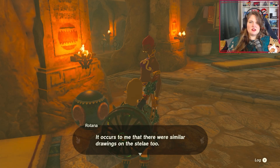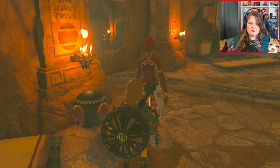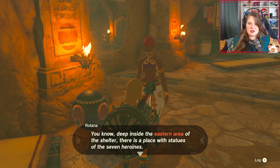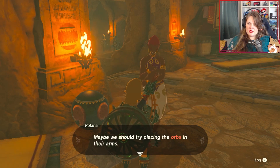It occurs to me, there are similar drawings of the stellae too. I think this orb must be one of the spirits that houses the seven heroines' powers. Deep inside the eastern area of the shelter, there's a place with statues of the seven heroines. Those statues, I remember them looking as if they could hold something.